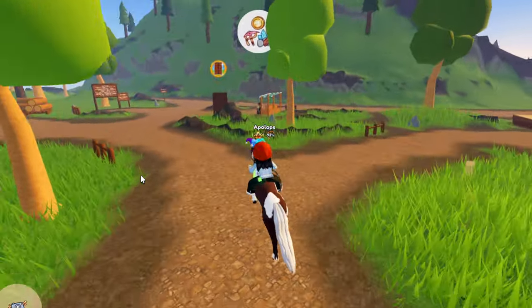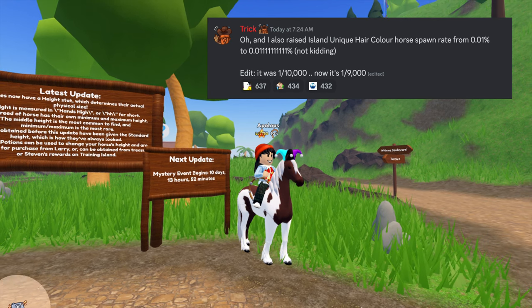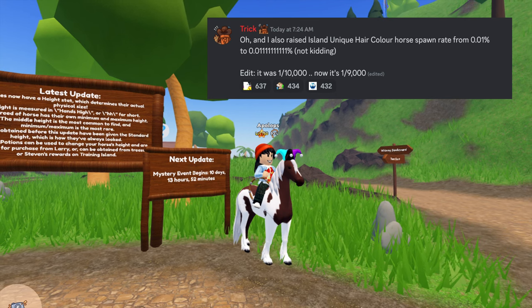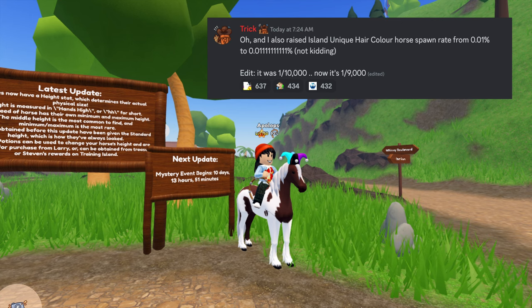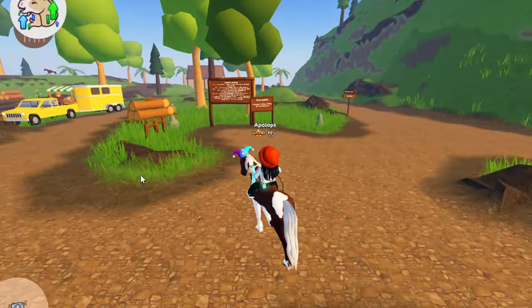Another great thing they've added: the island unique hair color horse spawn rate has been changed from 0.01% to 0.0111111111%, and they're not kidding. It means that before it was one out of 10,000 and now it's one out of 9,000 — that is a big difference, which means it may be a bit easier to find an island unique hair horse. We may be going hunting for them soon!